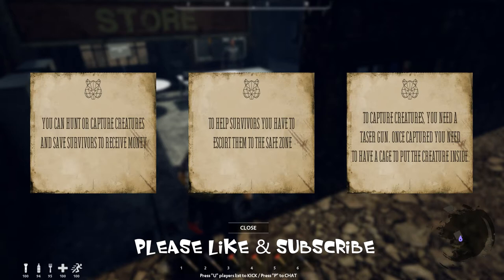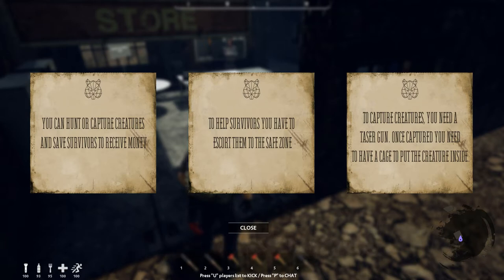Reading the game instructions: you can hunt or capture creatures and save survivors to receive money. To help survivors, you must escort them to the safe zone. To capture creatures, you need a taser gun. Once captured, you need to have a cage to put the creature inside.